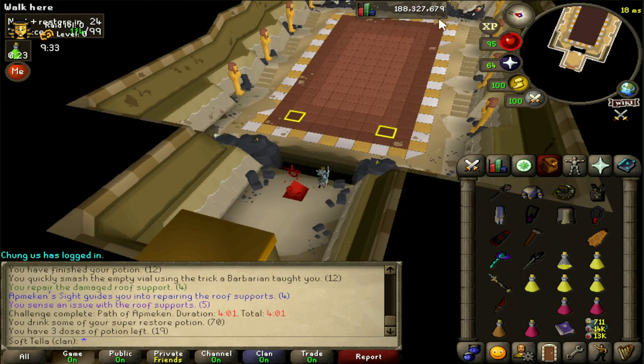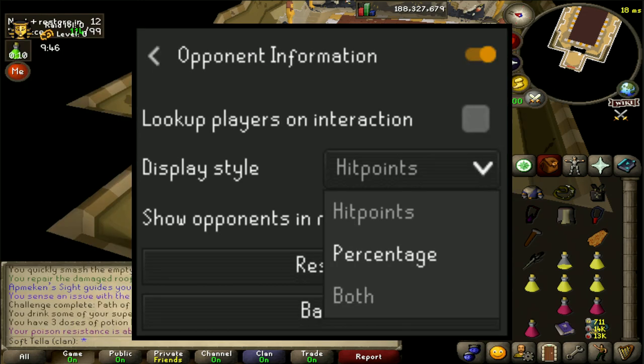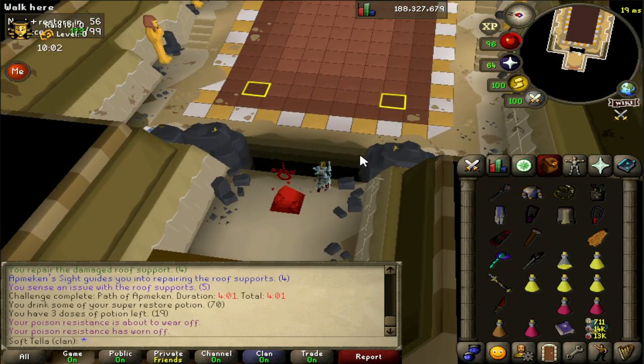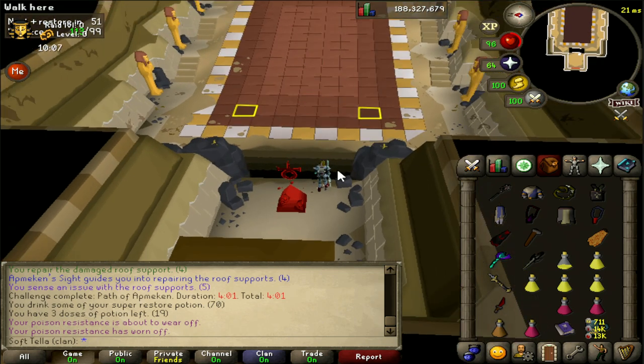Finally, there's an attack where it rolls boulders down the hill. This happens at 66% and 33% of its health. There's a helpful plugin called Opponent Information - under Display Style you can change Hit Points to Percentage. This allows you to easily see what percentage it's at and know when to dodge the boulders. Without an invocation on, you don't really need to avoid that, but there is an invocation for falling down the gap - if you don't know when he's going to use his attack, he'll knock you down and you will die.